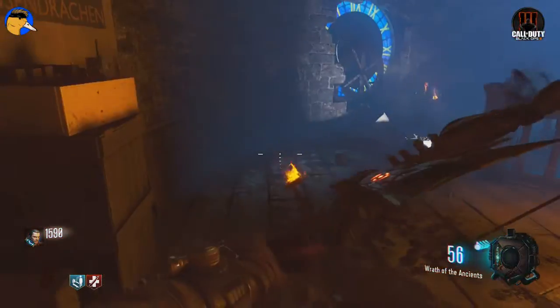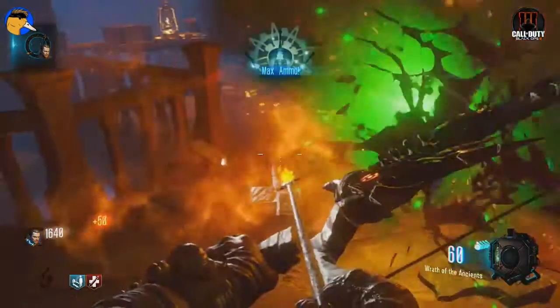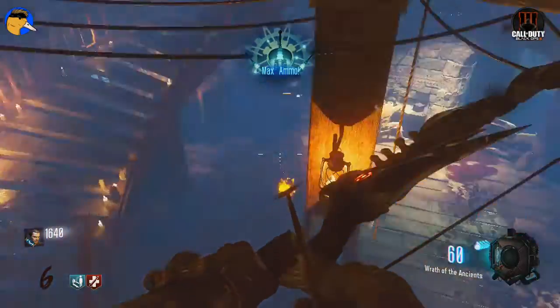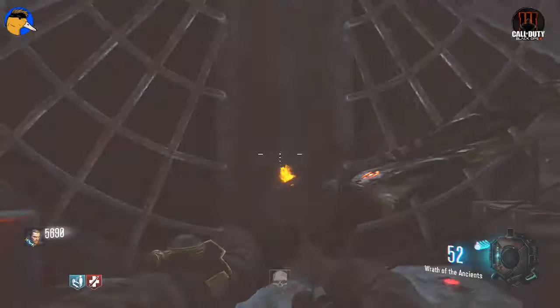To start this mission you'll need the bow, and then you'll need to go to the watchtower. To get this piece, you just shoot the wall where the icon is and it just shows up. No starting easter egg needs to be done.